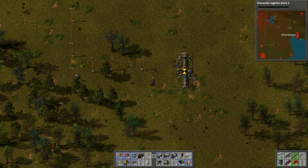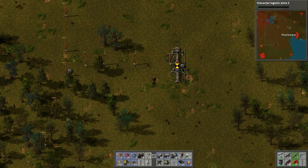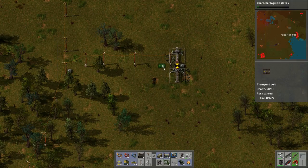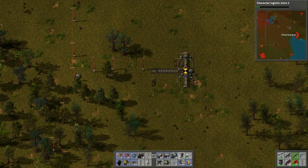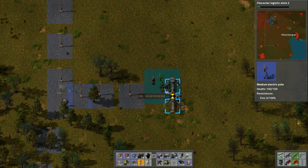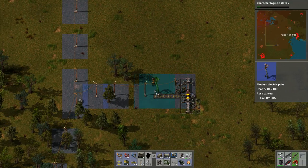How much stone do we have here? We still got a little bit of stone. Why don't we do something with this as well — let's do something like this. Let's change these power poles here.